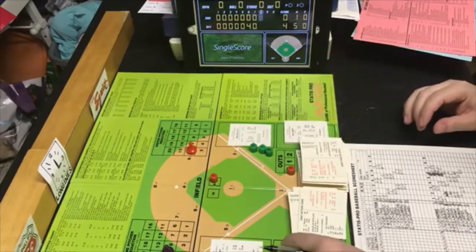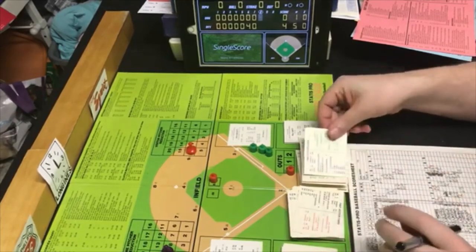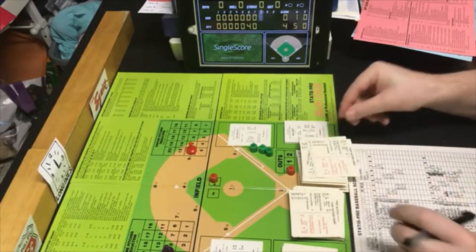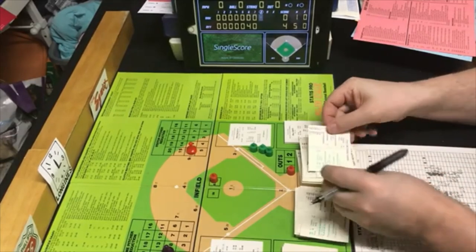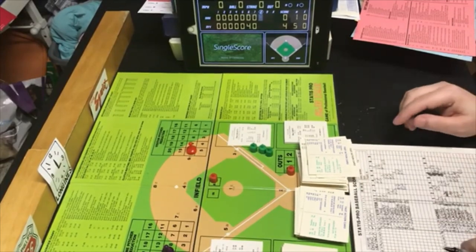Top of the eighth — Rico Cardi comes up to face Guidry, who is still going strong. PB6 — still within his range. Random 42 is an out. Cardi is an RP — all go G63A with a possible error. Ground out to first unassisted. No error on the play. Ground out to three — one down.